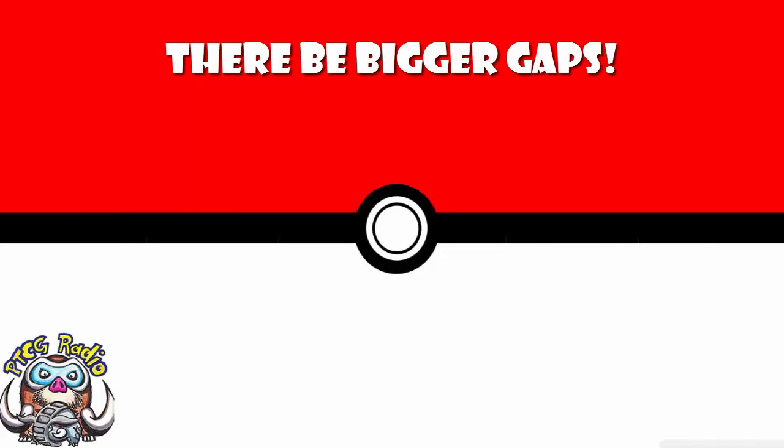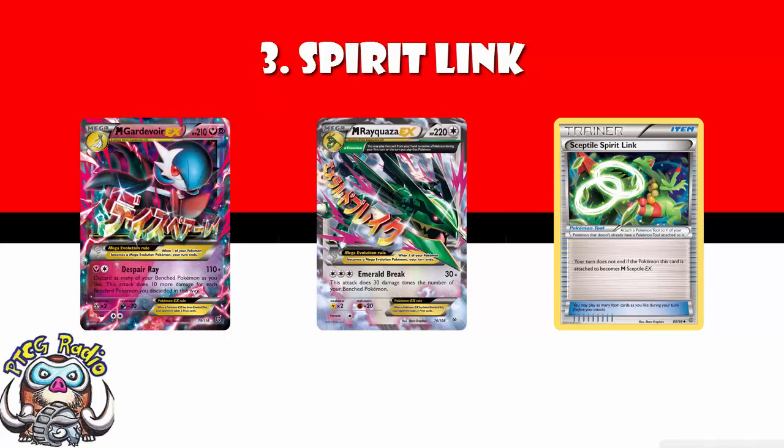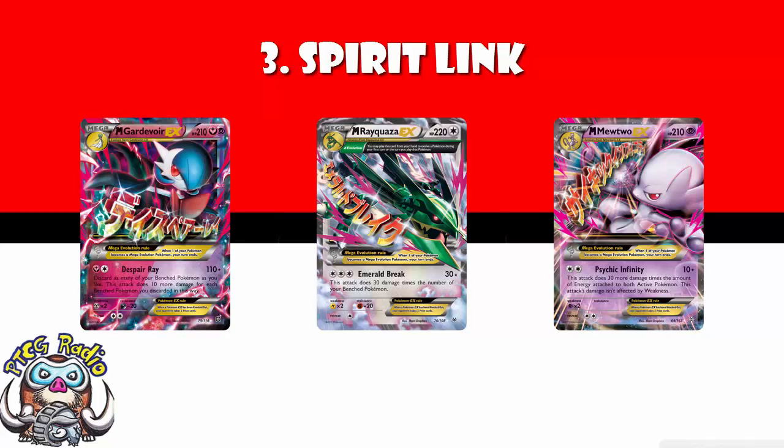There is a big gap between the top 3 and the rest of the field — the top 3 are significantly better. In at number 3: Spirit Link, all of them. Simply put, if you're playing a Mega deck like Rayquaza, Gardevoir, Mewtwo, etc., either you play Spirit Link or you end your turn every time you evolve a Pokemon. There's not really much else to say — playing a Mega deck, play Spirit Links. There are lots of good Mega decks, so it's got to come in at number 3.